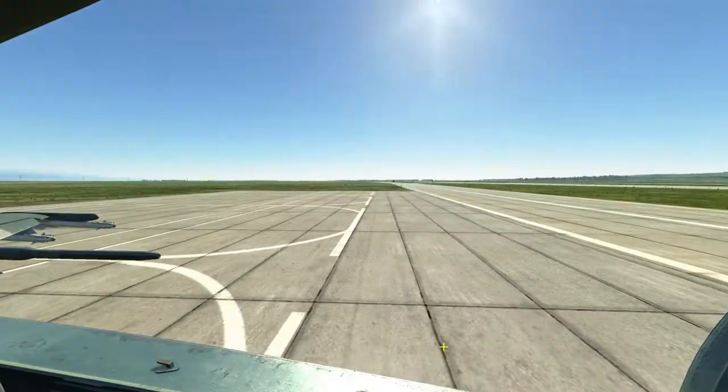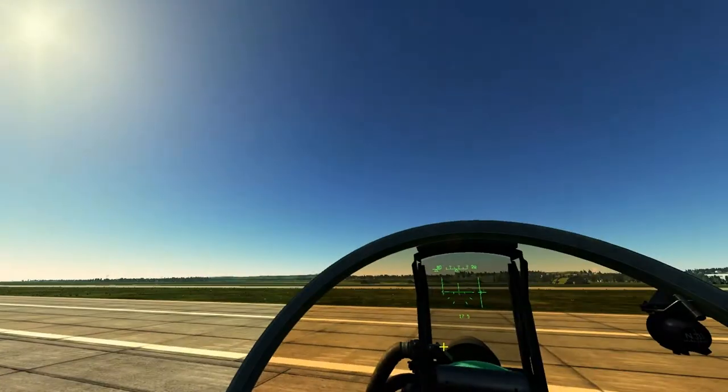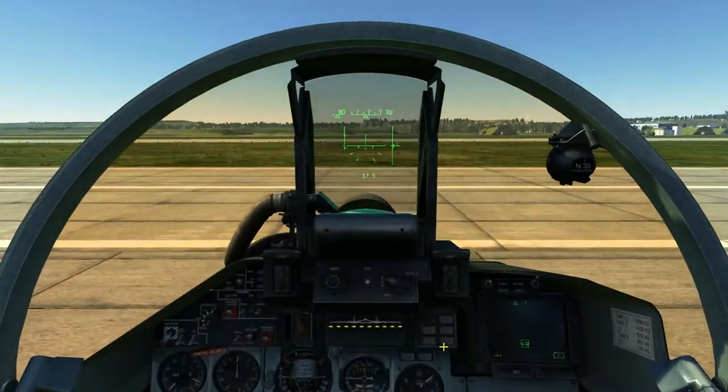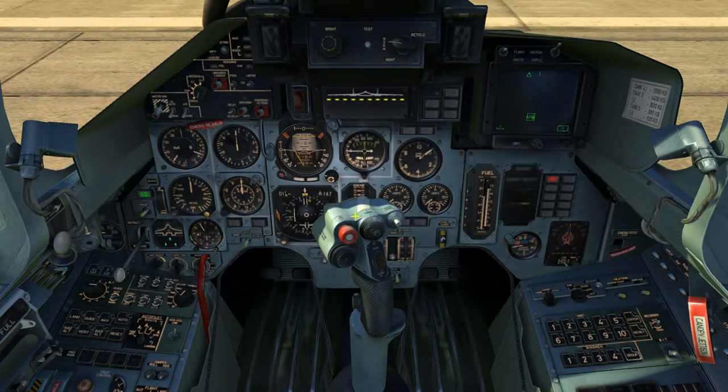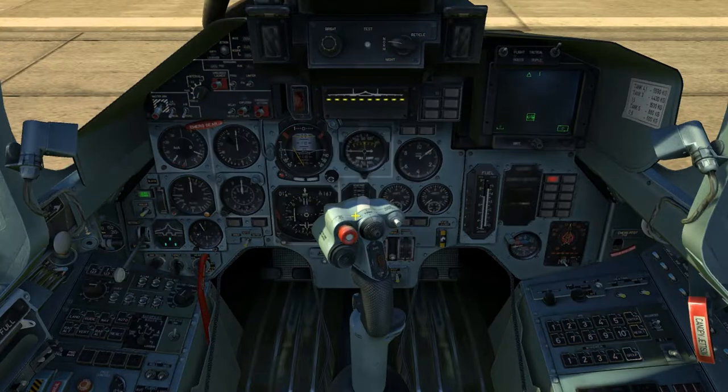If you start in a late night mission you can press L, which turns on the cockpit illumination. I'm going to switch it back off by pressing L again.